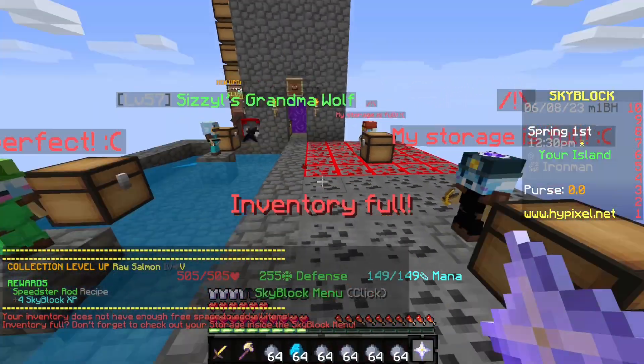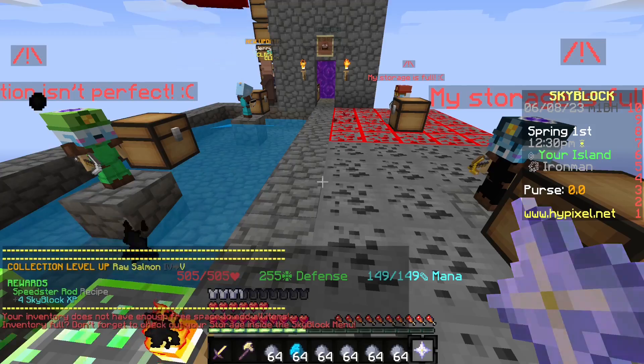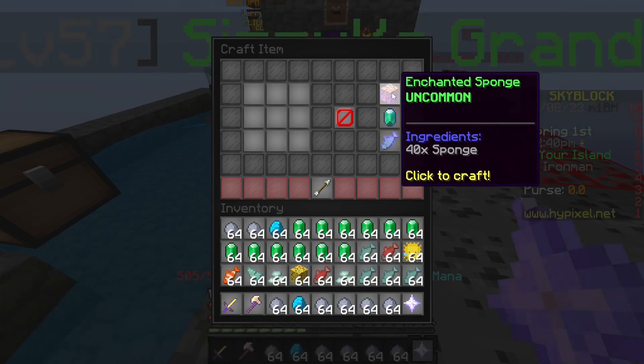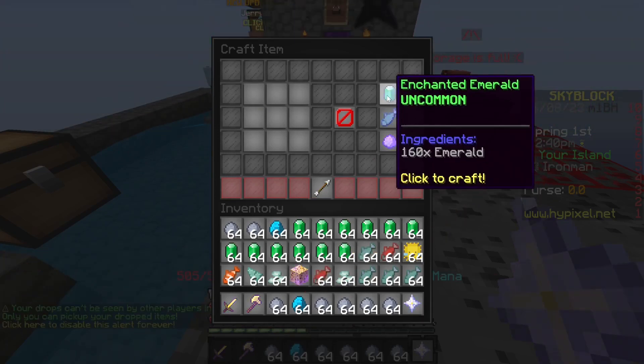I guess last time we didn't get enchanted hoppers or anything, which would've been nice to have. I don't think we ever need sponge normal, so we can get enchanted sponge — but then we need to put this on the ground temporarily.